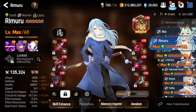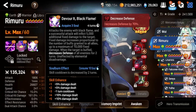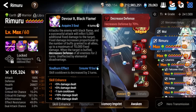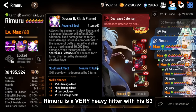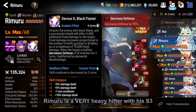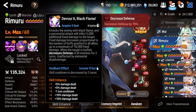Let's talk about his skills quickly because there's a lot of text and it can be very confusing. His S3 is a single target attack, and on a successful hit it will inflict 5,000 additional fixed damage to the target. This fixed damage can scale up to a maximum of 10,000 depending on the number of buffs granted to all your allies. Also, when the target is buffed, you will defense break all enemies for two turns, and this does not get affected by elemental disadvantage.